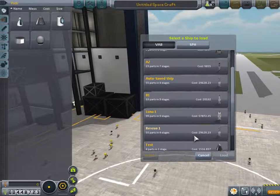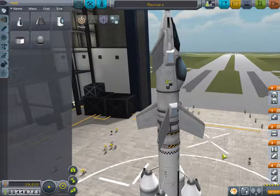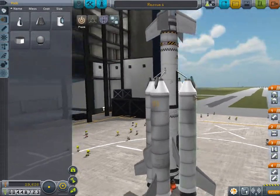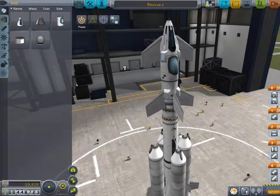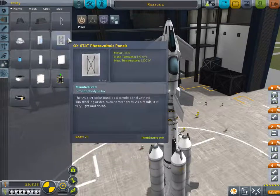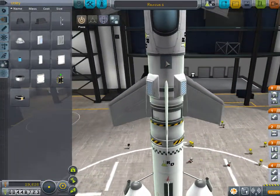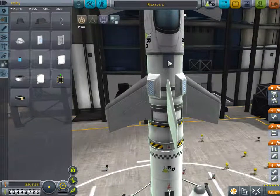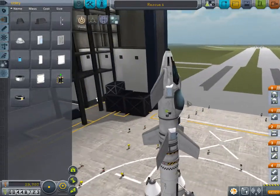We're going to use our rescue ship, Rescue 1. It ran out of electricity last episode. So if you want to watch that episode you can, but it is not necessary at all. I'm going to place a single solar panel so we don't run out of power - that was the problem last episode.